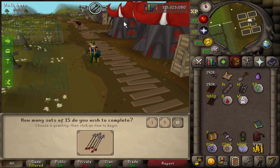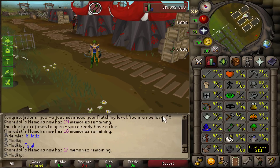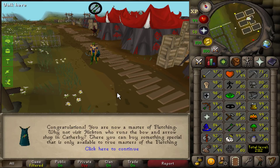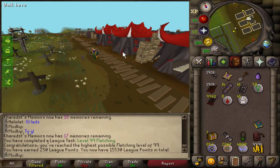This is about to be 99 right here — you can even see the level 98 message still in the chat box. 99 fletching! That is 250 more league points. It's a bit underwhelming considering we're still gonna be doing at least 40 million more XP or whatever to get to 50 mil, so let's keep on grinding out the clues.